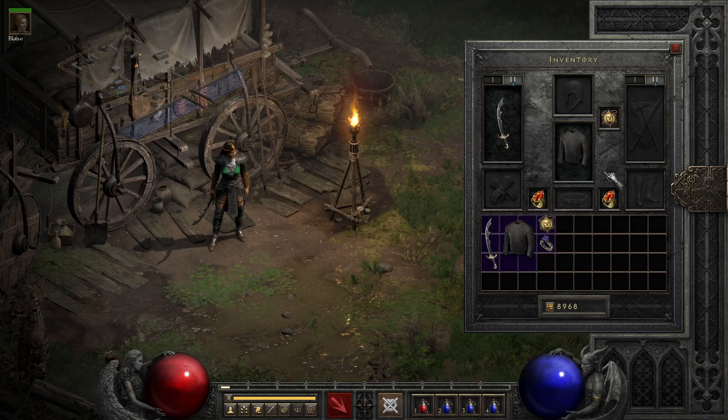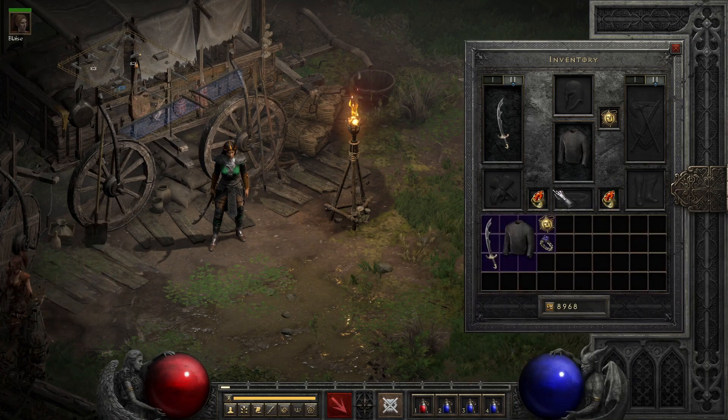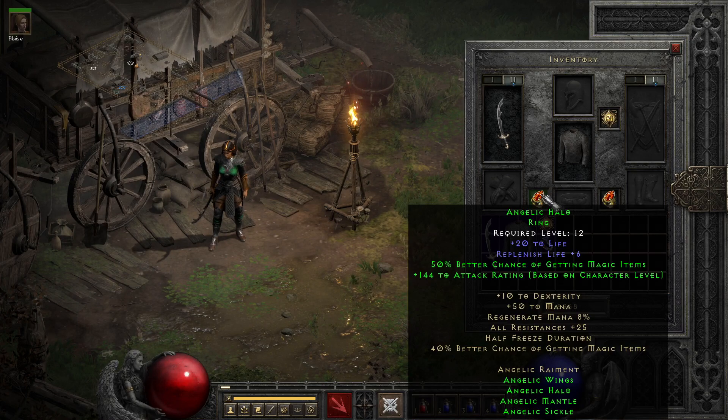The last and most desirable part of the set are the rings — one ring that you can wear twice to double the bonus. The main use is the two part set bonus that grants you 12 attack rating per level, which adds up extremely quickly, especially while wearing two of them. Sadly, just wearing two of the rings won't give you this bonus; you do have to pair it with another distinct part of the set, but it's still kind of nice.